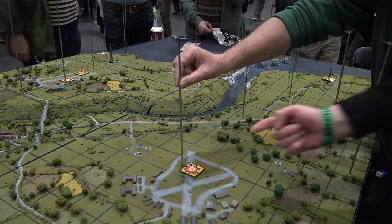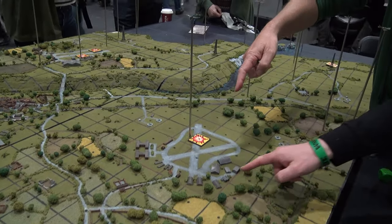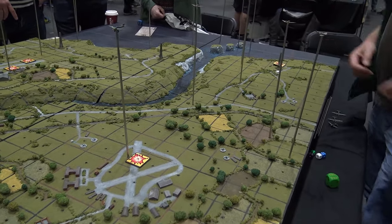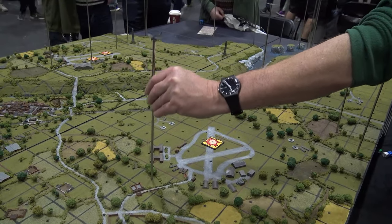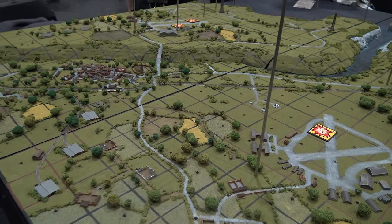So who put the terrain together then — was it a collaborative effort at the club? One of our club members did all of this themselves; they're obviously a very good modeler. The aircraft are 1:300 scale and it uses a false perspective, so the buildings and terrain are done at two millimetre scale to create that kind of false perception of height.